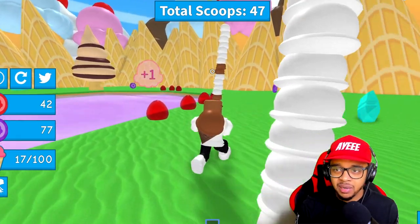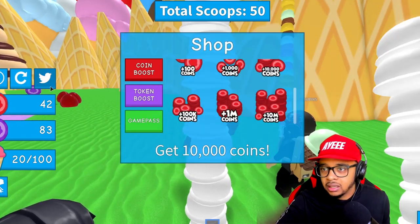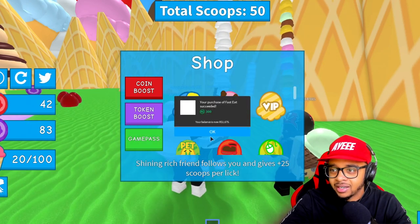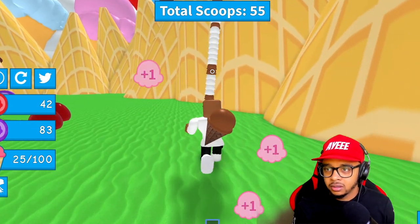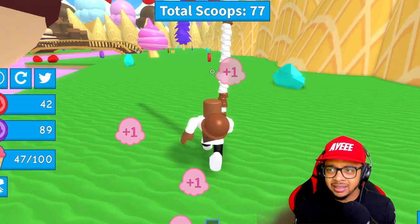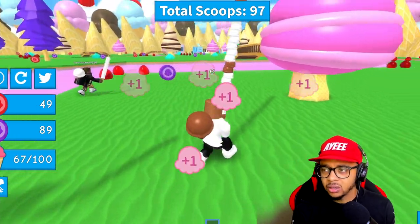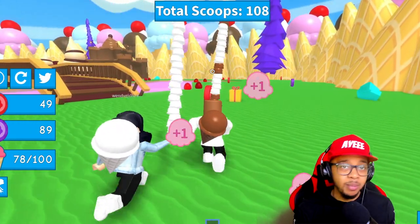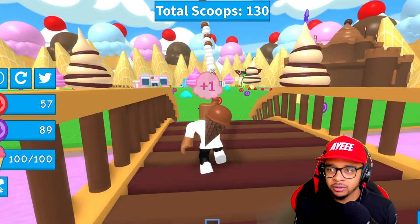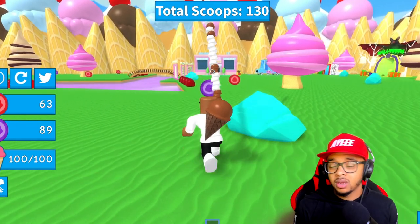We might need that speed lick — I think we should get it because this is going to take way too long. I'm gonna buy the fast lick for 300 Robux. Okay, yeah, now we should be good to go! Oh yeah, that's easy money right there. I think we got a perfect combination of cones and speed that should allow us to make a little progress in this game. We're gonna try to be our best.